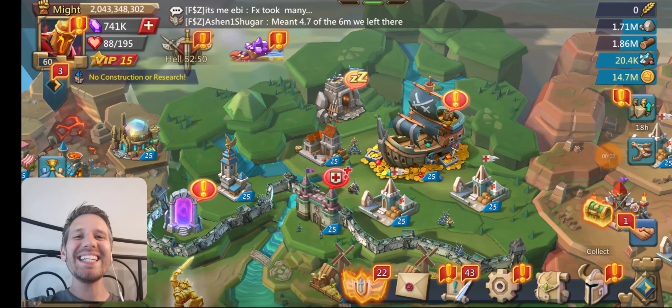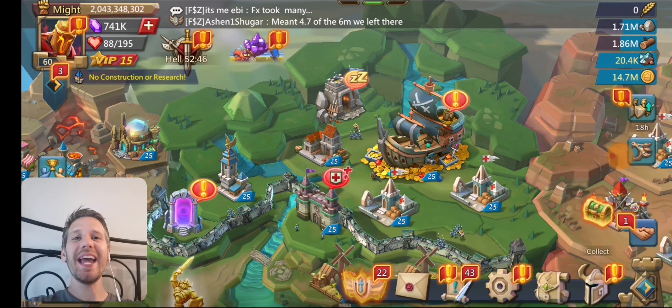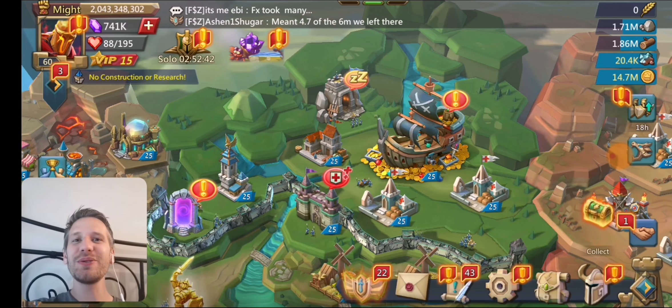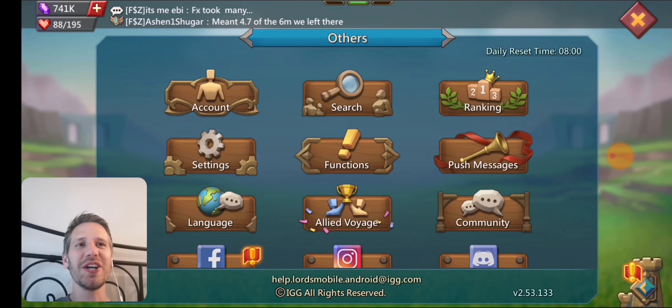Hey everyone, welcome back to my latest account overview. It's a two billion might account. This is the account I took to Emperor. But before we get into the video, I want to give a special shout out to Chapman and his girlfriend — they just got engaged, so it's now his fiancée. I guess they're both fiancées of each other.